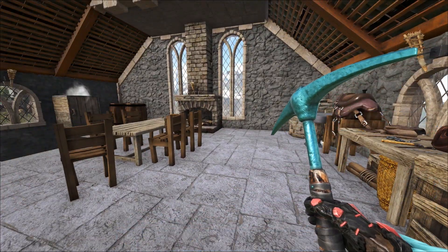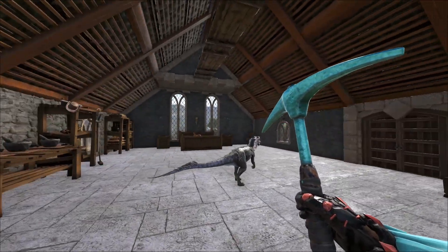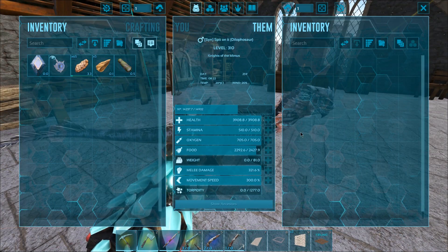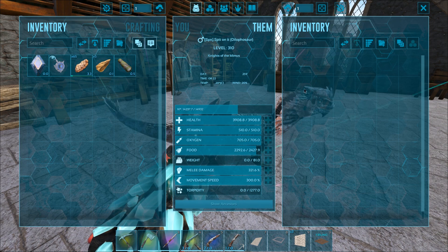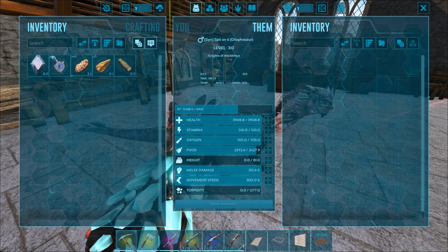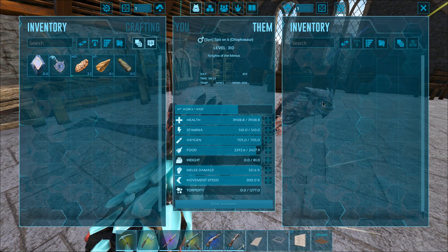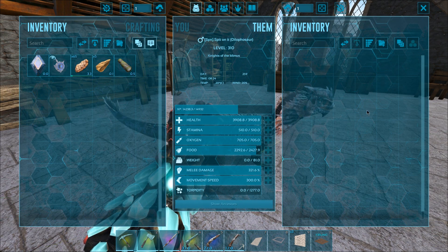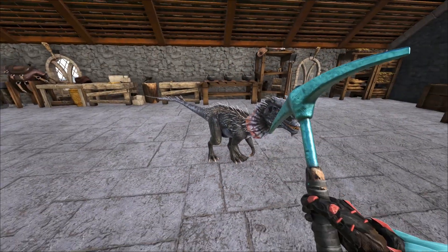So here's the interior of the house, by the way. I think it looks really good. I've got my Dillo in here, which is super high level at this point. He's just been gaining levels from just sitting around the base, and he was a 180 tame, so he would have come out at 269. So you can see how many levels he's gathered there, and I pumped them all into health. So pretty OP. He's a tanky little boy.